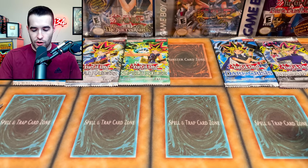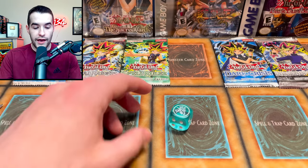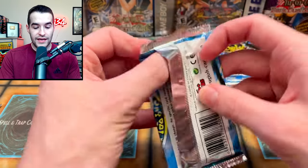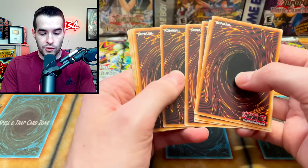Rivalry of the Warlords — that's what it was called. So now we can't hit a four, we have to hit another number. We rolled a one — Legend of Blue Eyes. We're going to be doing a Legend of Blue Eyes this time. You guys know what this means: Blue Eyes White Dragon. Let's see what we can do.